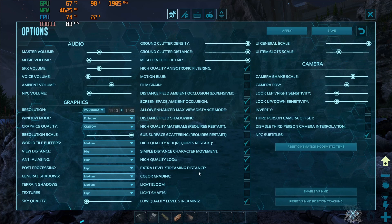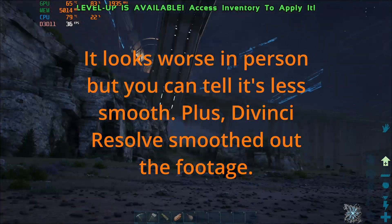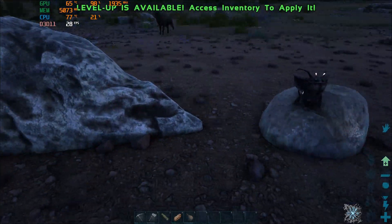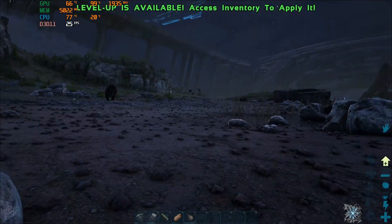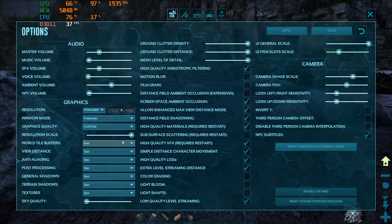Going to high gives me more FPS and I don't lose any visual quality. I did try turning everything to epic, and even with a 3060 Ti it just becomes a stuttery mess — like a slideshow. Some parts look better than others, but when looking around it looks terrible and I'm only getting around 30 FPS.